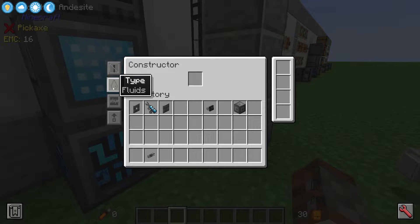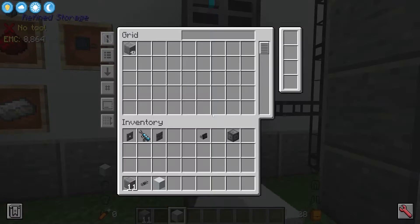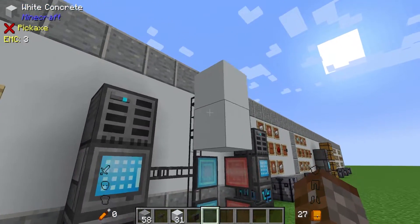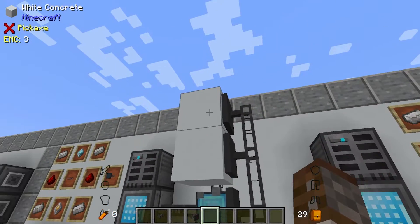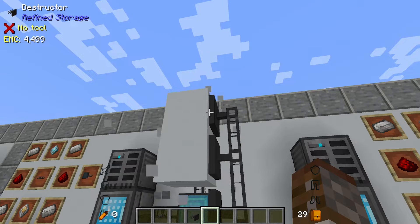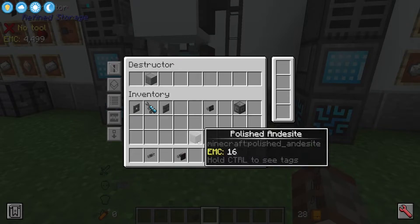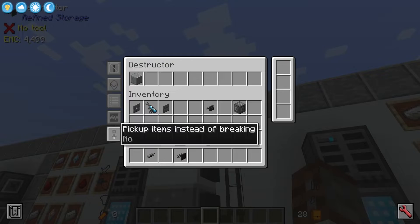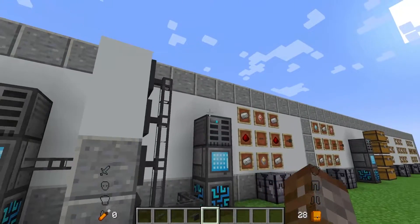You can control the constructor with redstone, and you can also get it to place fluids. If you had water constantly being sucked up, you could place water down with the constructor. You also have exact mode and a place for other upgrades. Similarly with the deconstructor you can do filters and choose blacklist or whitelist. So if you wanted to only break polished andesite you could whitelist that, or if you blacklisted polished andesite the deconstructor would not break it. The deconstructor can also pick things up, so you could have a constructor throw things down and a deconstructor to pick them up as a basic transfer method.